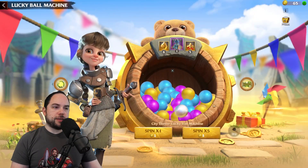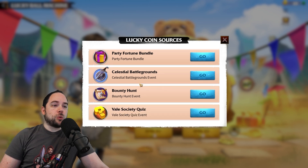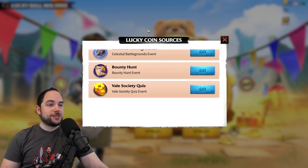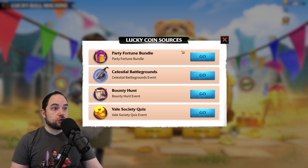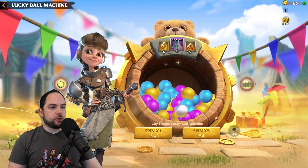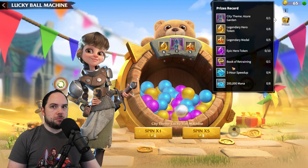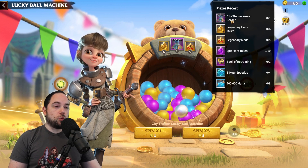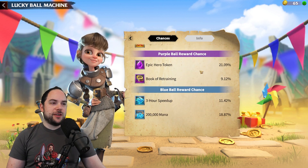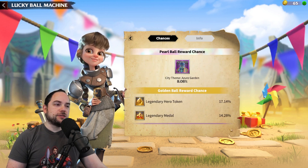We go to the Lucky Ball Machine — time to play the event. I'm going to do five spins at a time. I have 65 of these coins. By the way, there will also be Celestial Battlegrounds where you can get these for free, and the Veil Quiz Society is going to give you some as well. I haven't done those events yet. The one I talked about is the Bounty Hunt event. Presumably, as we draw down from this prize pool, the odds of pulling the city theme will get better — there's one ball in here with the city theme. The odds aren't actually equal though — 8% chance per pull.